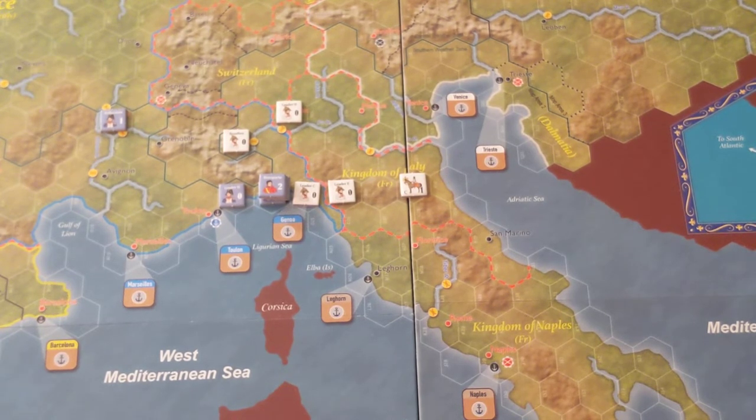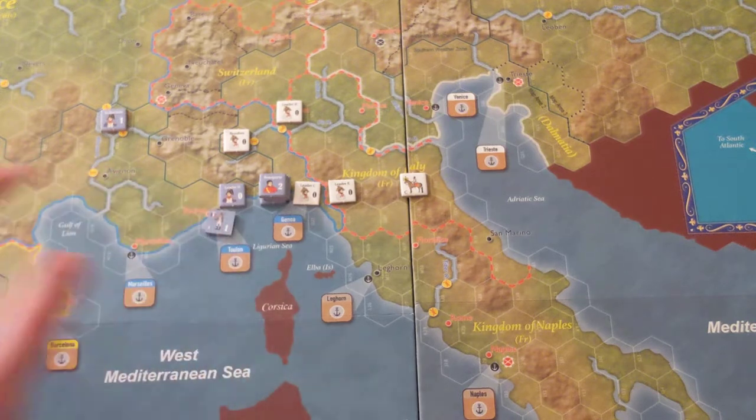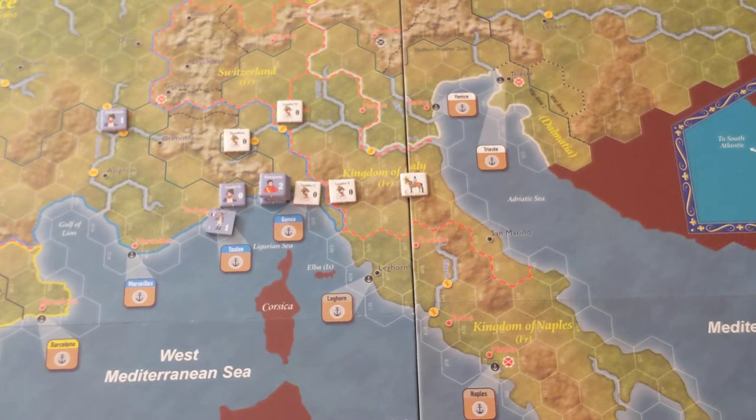The other reinforcement is at Toulon — the French are going to get one infantry. We'll put that in. There's Toulon. That coincidentally is also one of the victory conditions, which I forgot to mention. For this introductory scenario, France wins automatically if it controls Genoa, Milan, Toulon, Turin, and one of the following: Mantua, Innsbruck, or Venice. So Toulon is one of those cities they need to hold — and now they've got it, one of five down.